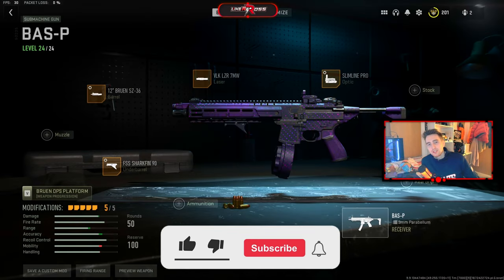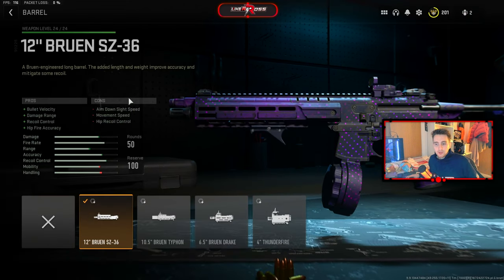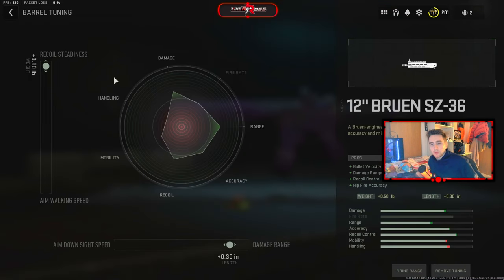Moving on to the build of the Bass-P SMG which is seen in the gameplay where we dropped the double nuke — this gun is absolutely amazing in any situation. Starting off with the build we're using the 12-inch Bruin SZ-36 barrel. By default this helps us with bullet velocity, damage range, and recoil control. For tuning on this barrel we have the recoil status increased all the way to plus 0.50.